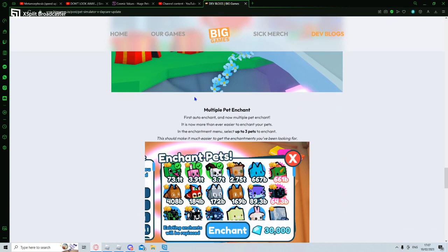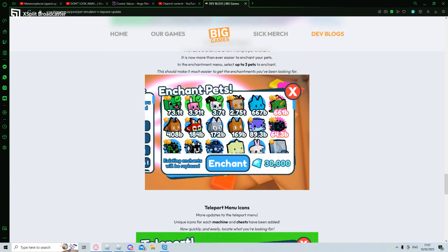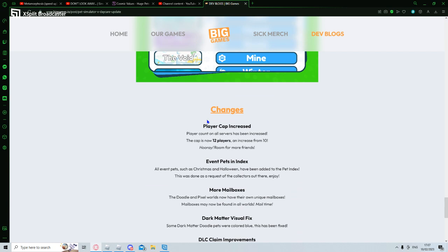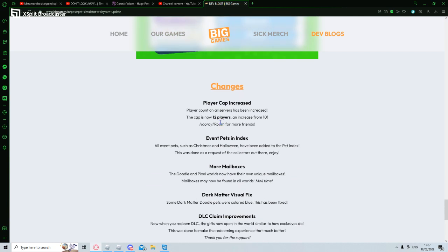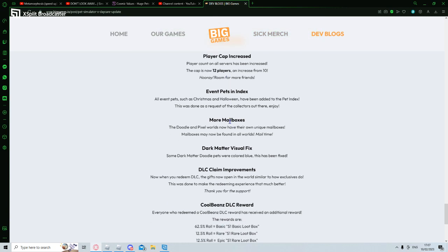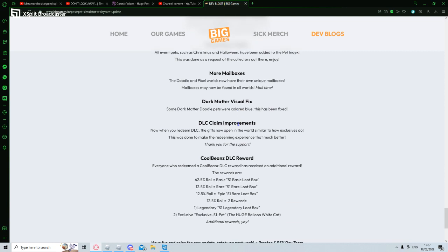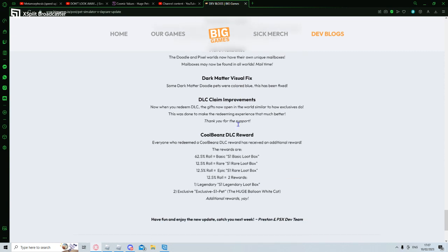Multiple pet enchanting - first auto-enchant and now multiple pet enchant. It's now easier than ever to enchant your pets. In the enchantment menu, select up to 3 pets for enchantment - this should make it much easier to get the enchantment you've been looking for. Other changes: player count on all servers has been increased, the cap is now 12 players, an increase from 10. All event pets such as Christmas and Halloween have been added to the pet index, done as a request from collectors. More mailboxes - doodle and pixel world have their own mailboxes. Dark matter visual fix and DLC claim improvements.